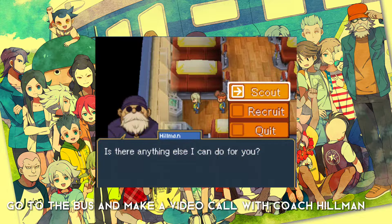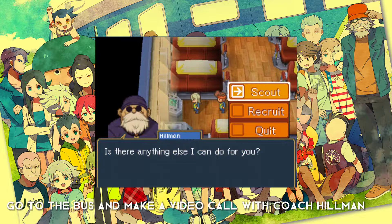The first thing you have to do is go to the bus and make a video call with coach Hillman, go to scout and then go to name and type grandmaster. After you've done that, you should be able to find him in Hokkaido city.